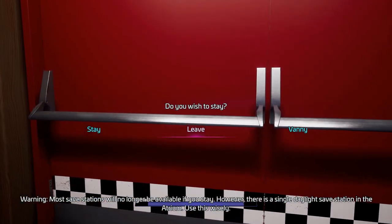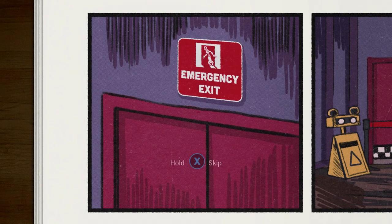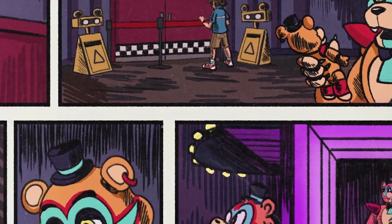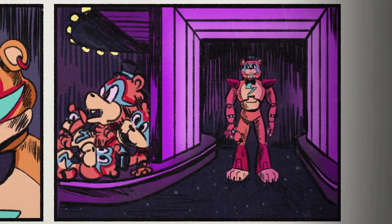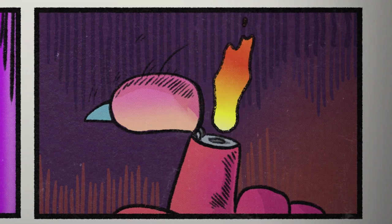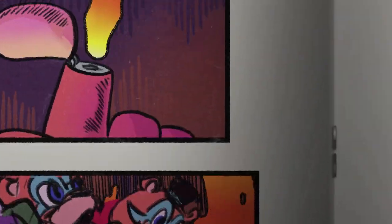We'll try this ending now, see if it works. I can actually leave this time — emergency exit! We finally did the ending. I got about 68 collectibles in the end, plus the six golden ones, and that was enough to unlock this ending. This is called the VIP ending too. Oh, he's got a little lighter — and he's just burning up the place! Is this the ending? It just burns the whole joint.